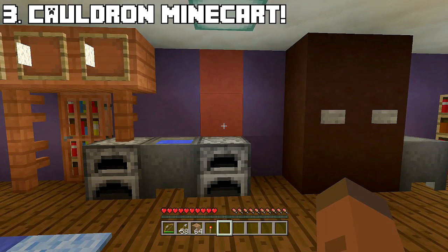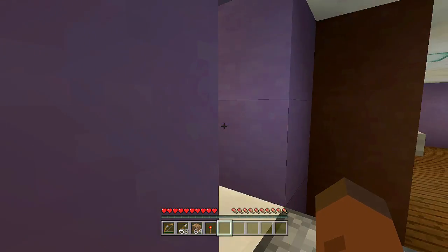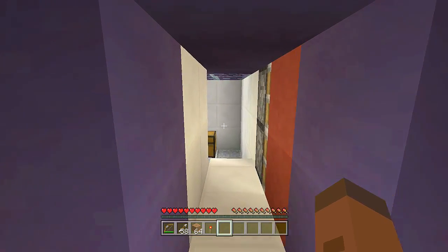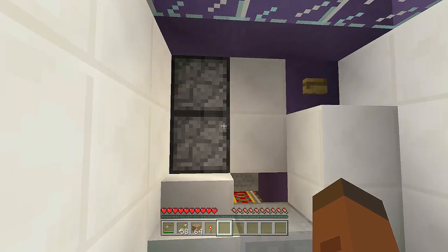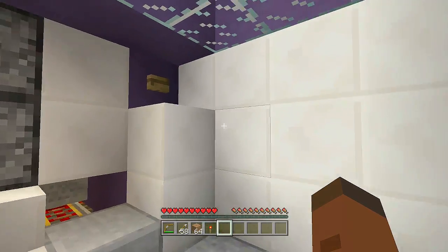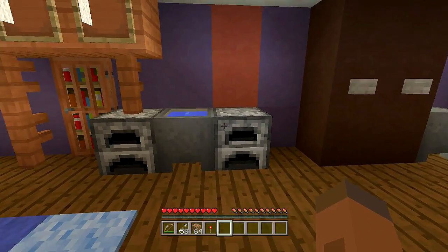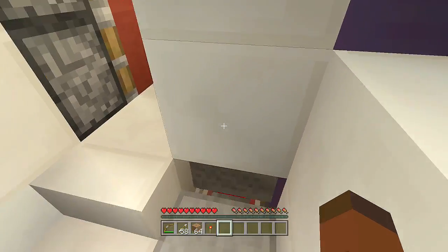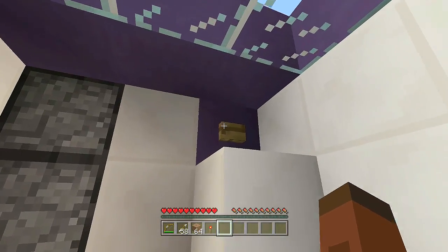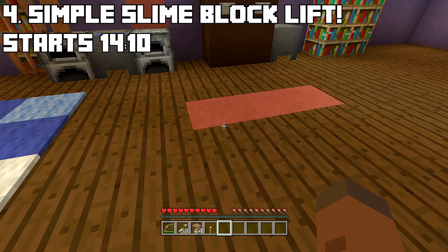Third on the list is another minecart secret door, but instead of breaking it we just push it. Walk inside this cauldron and it will push over the minecart, opening up our secret room. From inside, push the minecart back to lock it from the outside. When ready to leave, click this button — it opens the door — then leave the area and it closes up behind you.